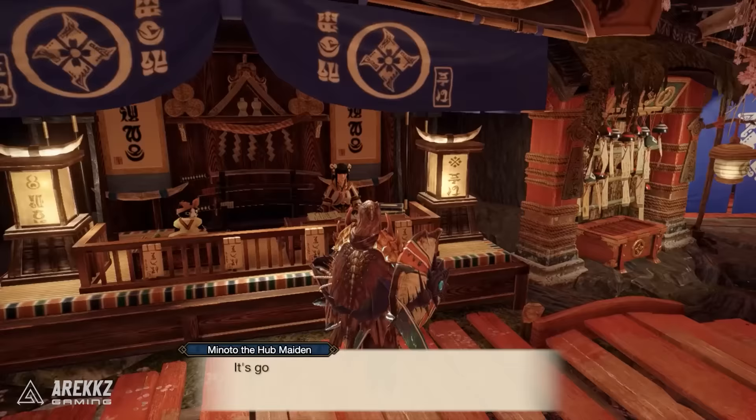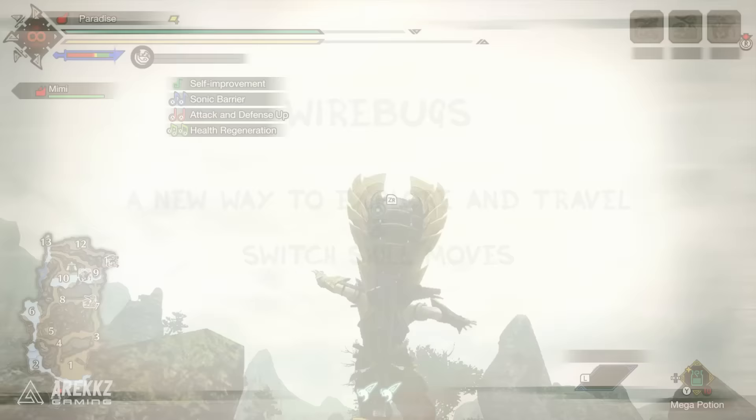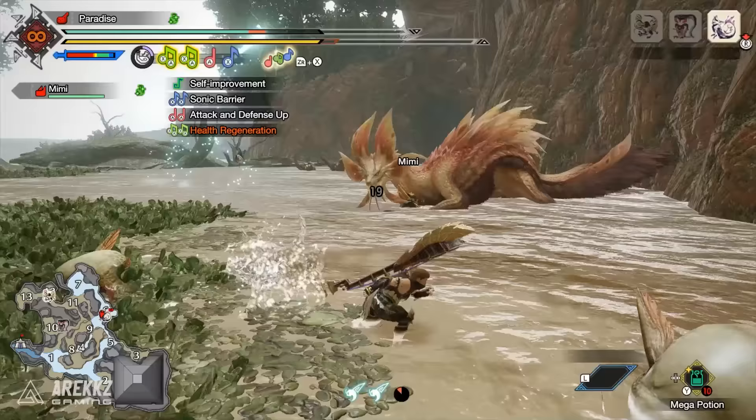Monster Hunter Rise introduces a fantastic new way to traverse the environment and take on monsters: the wire bug. This new feature allows you to grapple up high into the sky, run across walls, parkour, and generally have a lot more speed and mobility. You get two charges on cooldown that let you fling yourself in a direction or onto a wall, and these charges can be increased to three by picking up extra wire bugs out on a hunt. They're great for traversing maps, exploring, or helping you attack and recover when fighting monsters.